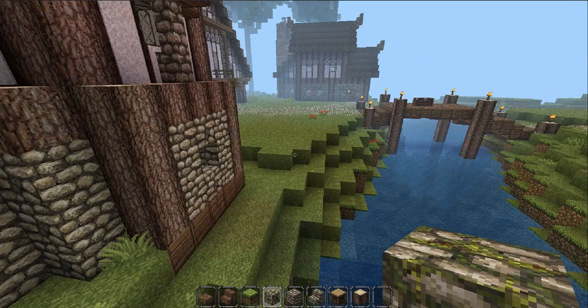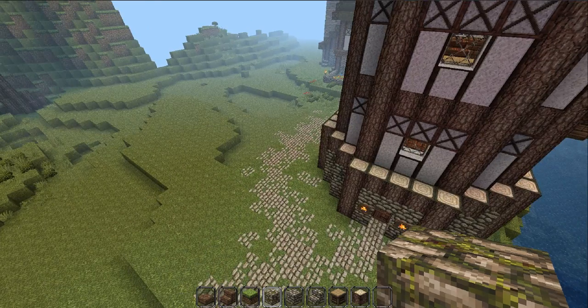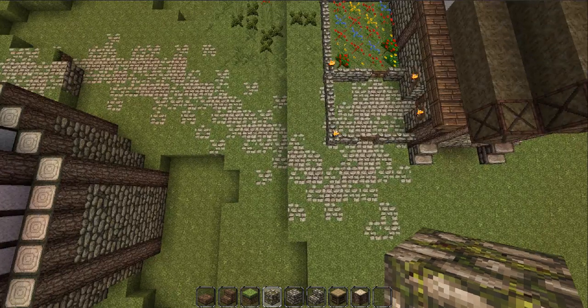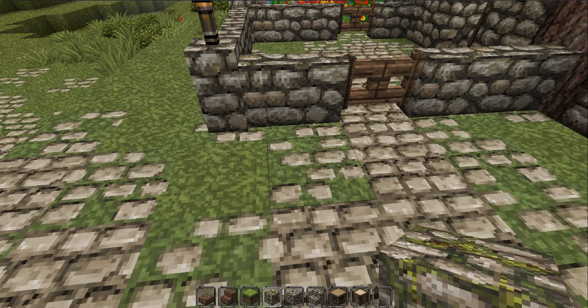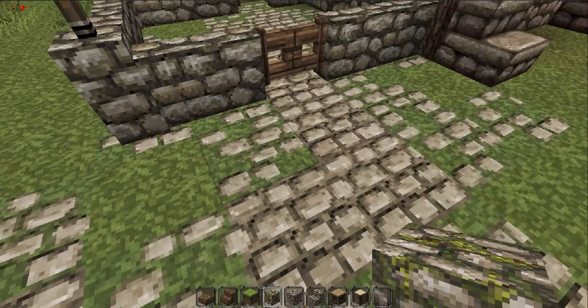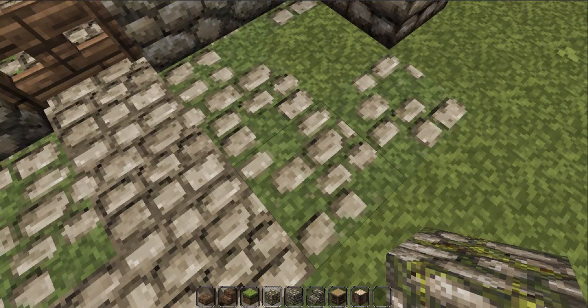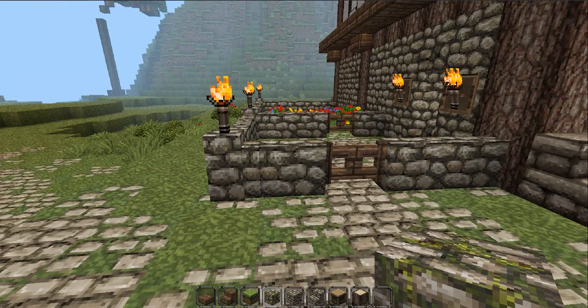Basically, in this video I'm gonna show you guys how to make roads — like this. They look best in John Smith because of this cool cobblestone with the moss — like mossy cobblestone, how the top looks really cool. But you can really use it in any texture, it looks nice.